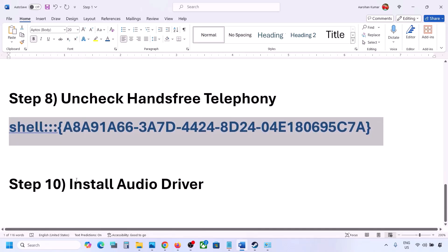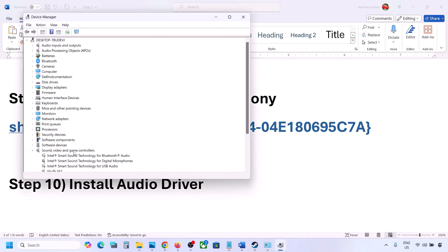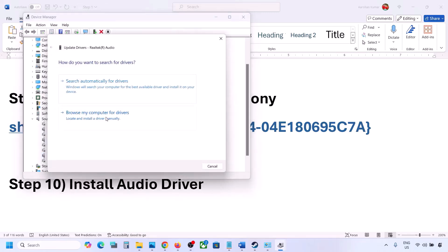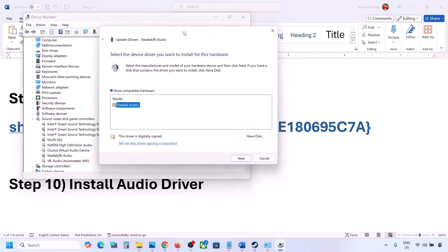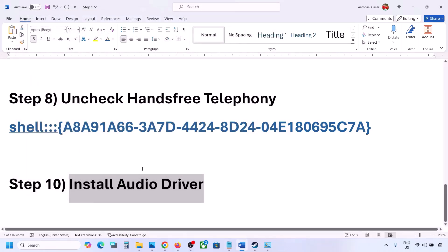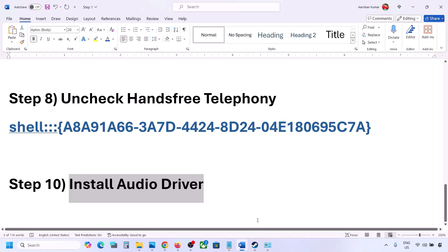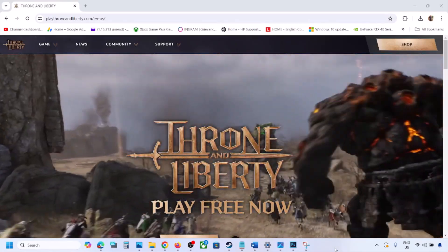The next step is to update or reinstall the audio driver. In Device Manager, expand Sound, Video and Game Controllers, right-click your audio device, click Update Driver, then Browse My Computer for Drivers, then Let Me Pick from Available Drivers. Select your driver, click Next, install it, and restart. You can also visit your system manufacturer's website — Dell, Lenovo, etc. — find your model, download the latest audio driver, install it, restart, and check the sound. One of these steps should fix the audio issue with your game.